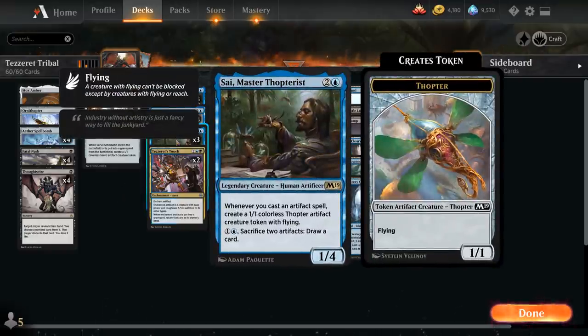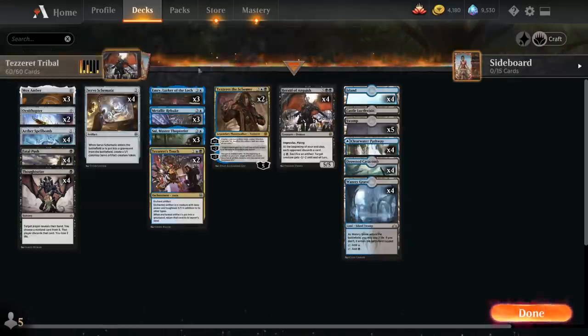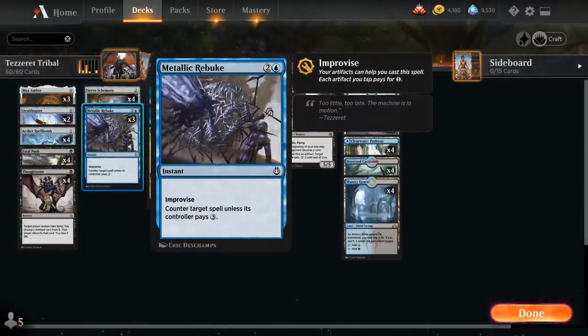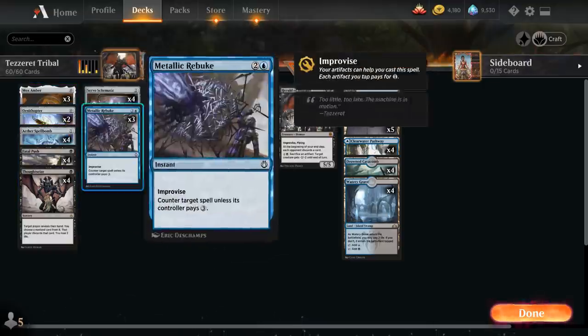Tezzeret's Touch is also great with Thopter tokens from Psymaster Thopterist, a 1/4 legendary creature. Whenever we cast an artifact spell we get a 1/1 Thopter token, and for 1 and a blue we can sacrifice 2 artifacts to draw a card — a nice way to sacrifice a Mox Amber if we draw a second copy. Metallic Rebuke can often be played on turn 2, costing 2 and a blue with Improvise, countering a spell unless its controller pays 3.